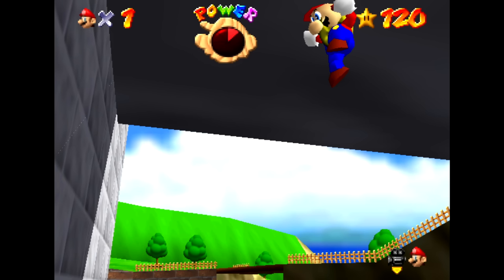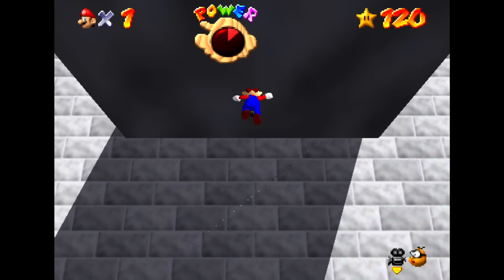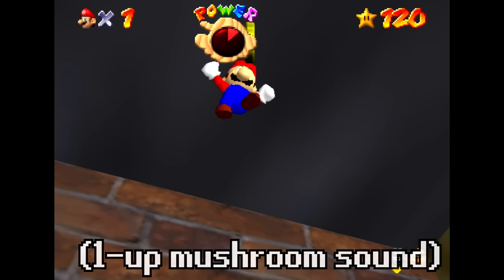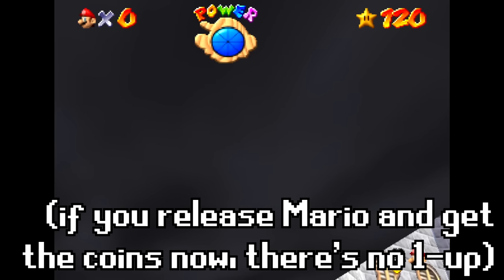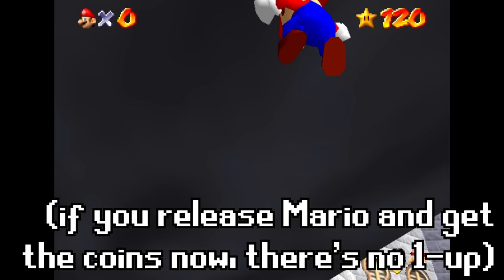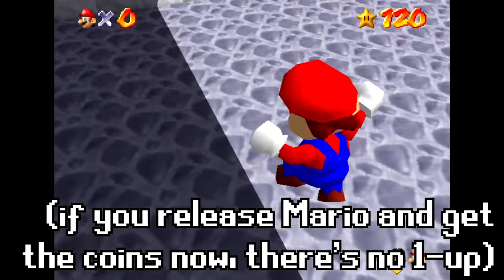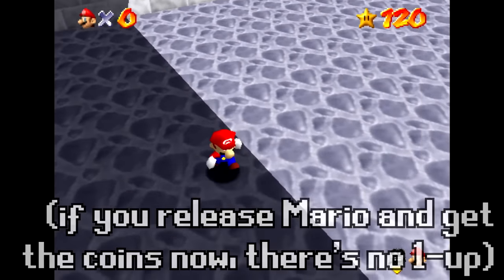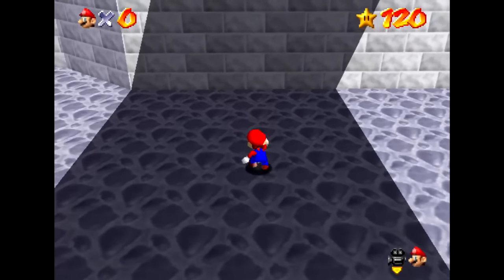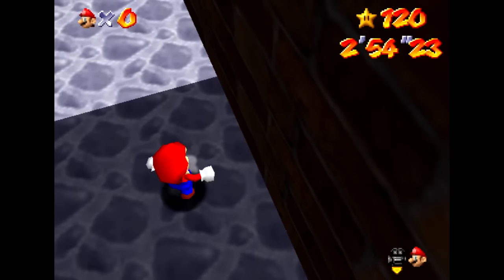I moved Mario onto the coin, but you can see that Mario still isn't collecting the coin — the coin is still there. And when I edited Mario's position to bring him over to the next coin, even though Mario doesn't actually collect the coins, he still spawns the one-up, and you can hear the one-up spawning. If we let Mario come back down and finally revive properly and then try to collect the coins, it doesn't spawn another one-up mushroom, because the one-up was already spawned. Even though we didn't collect the coins, it counts that we were in the right spot, and that spawned the one-up mushroom.